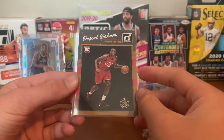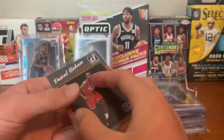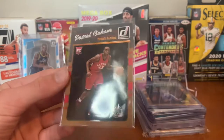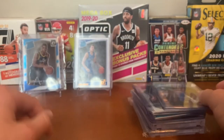For the Raptors, Pascal Siakam — Donruss Turkey card. He won a championship and now they've just kind of fallen off. Can't really do much, but they have a top pick in the draft so maybe they can turn around. Still a cool Donruss Turkey card right there.